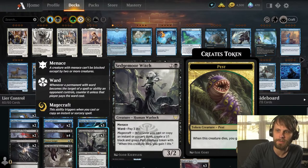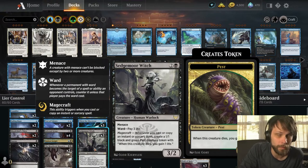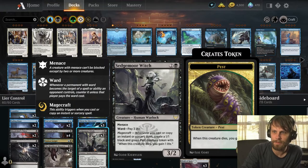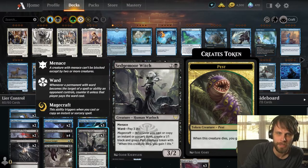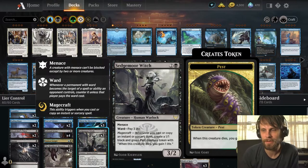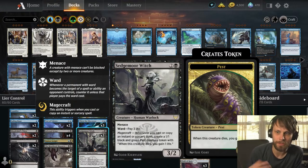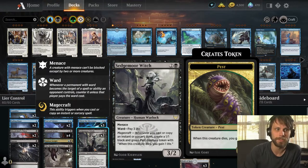For each one of these extra instants and sorceries that we're hopefully going to play, we have Siege War Witch, which is a fantastic creature. Three mana, Menace, 3/2 with Ward — pay 3 life — which is very helpful because any amount of damage is obviously going to help. It also creates a 1/1 token every single time we cast an instant or sorcery.